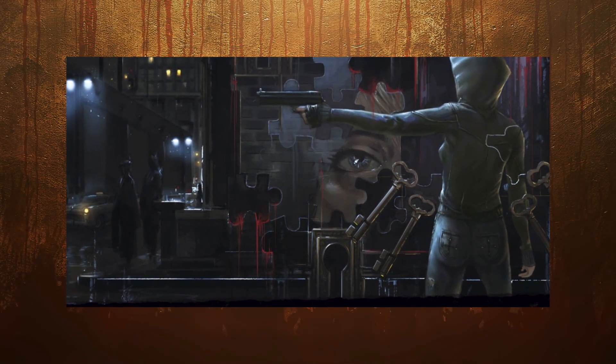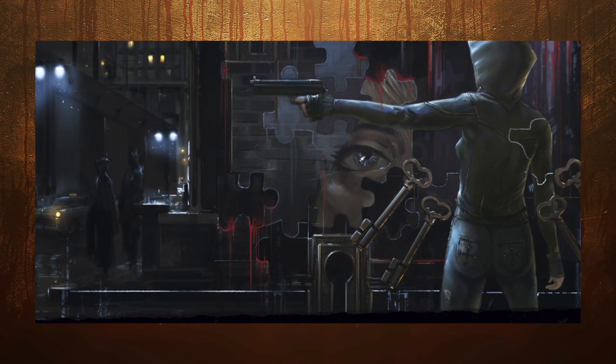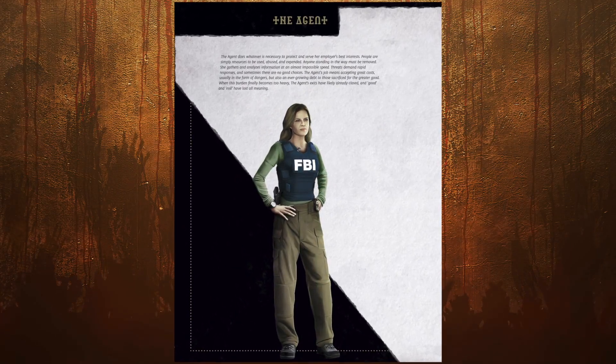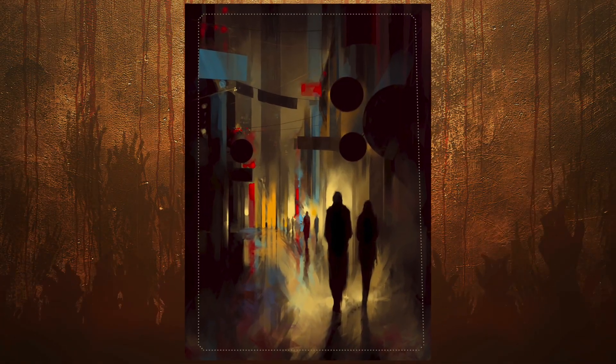In Cult Divinity Lost, the setting is a dark reflection of a modern world very much like our own. Players take on the protagonist roles, chosen from a selection of pre-generated archetypes, including the Academic, the Cursed, the Prophet, the Agent, the Artist, the Deceiver, and many others.